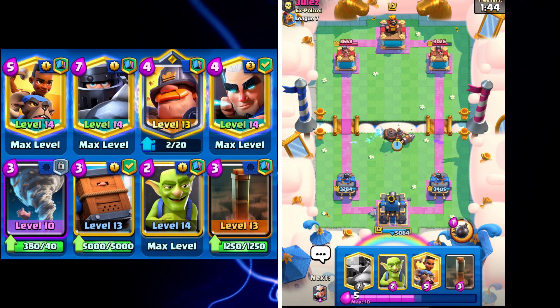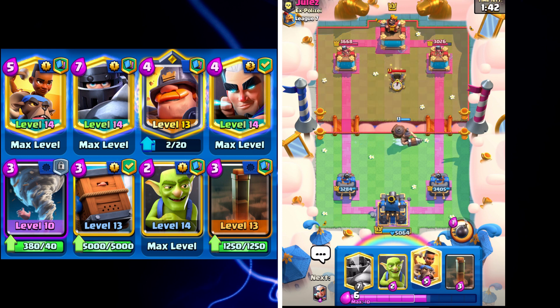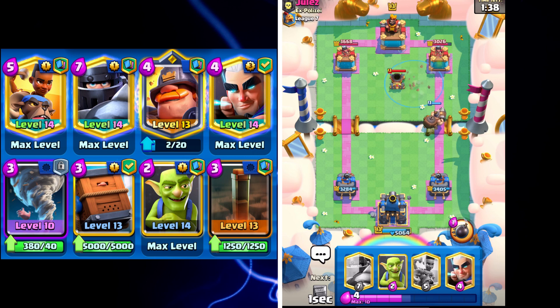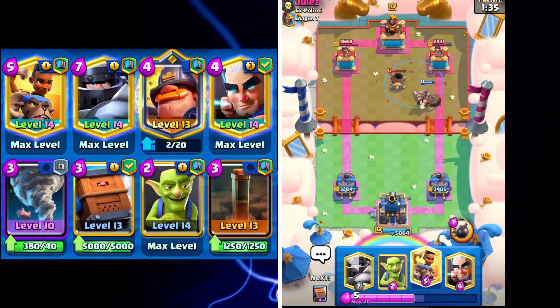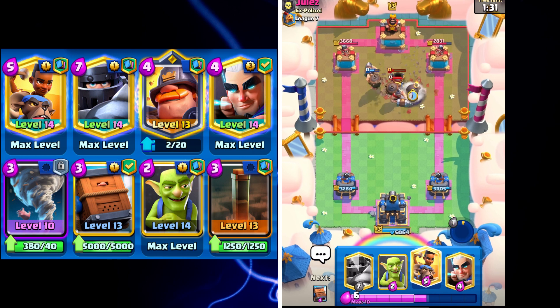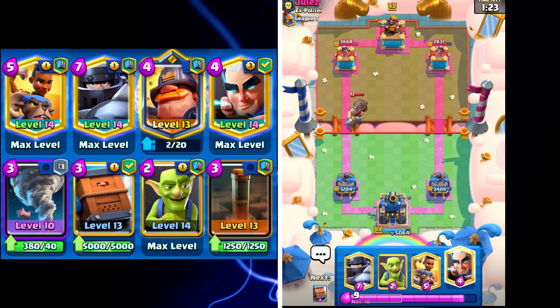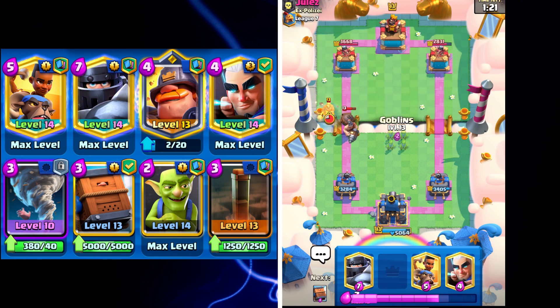I'll just let the Musketeer go and I'll place Mighty Miner here, hopefully drawing the Ice Spirit. Then I'm going to go Earthquake right here, and only afterwards go Ram Rider — because that would pull the Ram Rider. I'll go Mighty Miner bomb to hopefully deal some damage on his Mighty Miner. Then let's see what he does — he doesn't do anything, so I'll go Goblins right here.